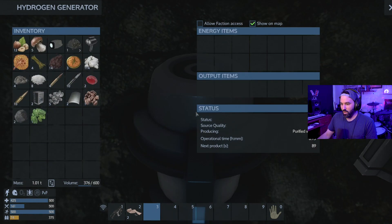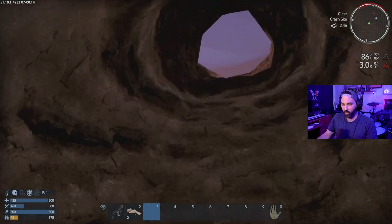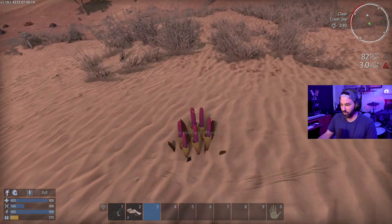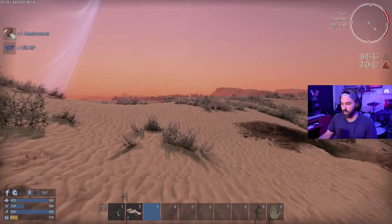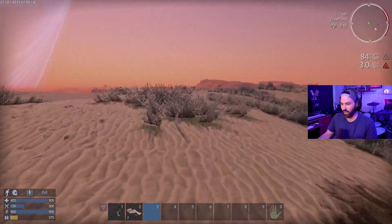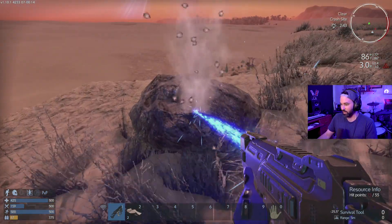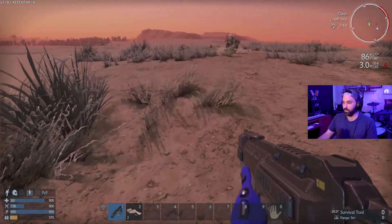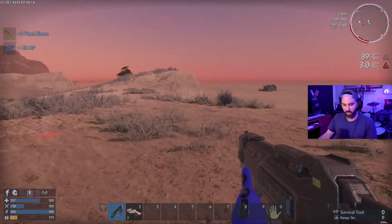Holy, that scared the crap out of me. Unfortunately I need six more plant fibers to make more of that. Plant — so it's the yellow flowers I need. I'll keep grabbing stuff while I'm at it. Oh, this is just gonna be really tough. Something hit me — I don't know what it is.